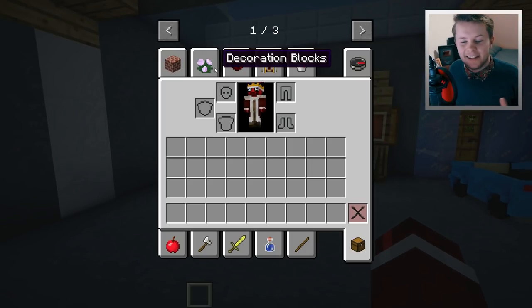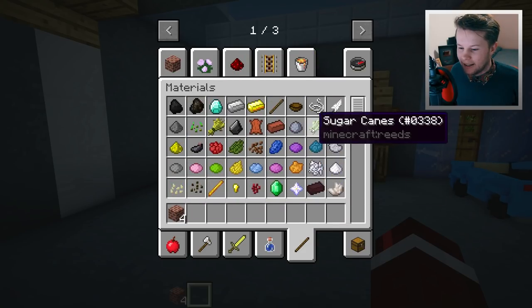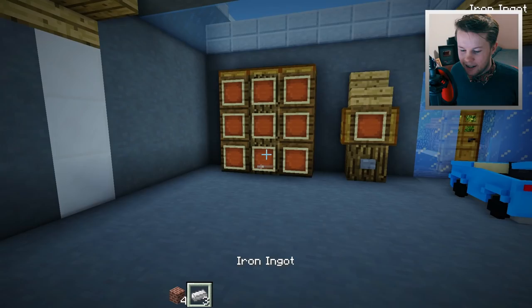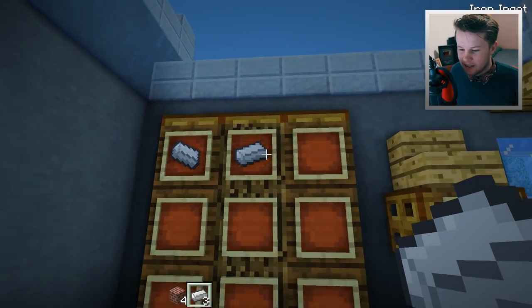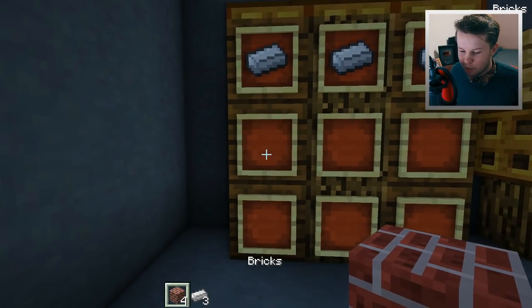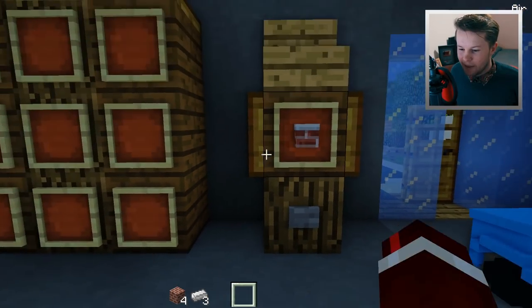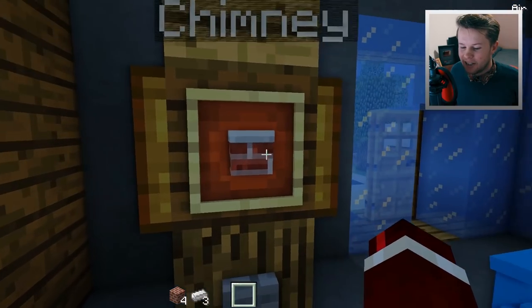I want to do the chimney because this has a different crafting recipe. We need four bricks and then three iron at the top, two bricks on each side. Press the button — and we've got a chimney!